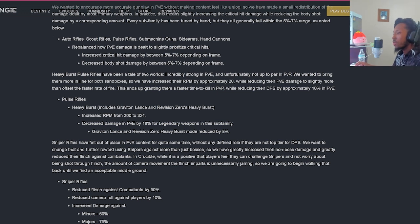Going over heavy bursts, which includes Graviton Lance and Revision Zero. Increasing the RPM from 300 to 324, and increasing PvE damage by 18% for legendary weapons in this subfamily. For Graviton Lance and Revision Zero specifically: heavy bursts mode reduced by 8%.